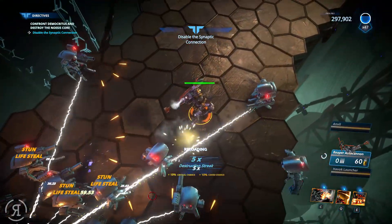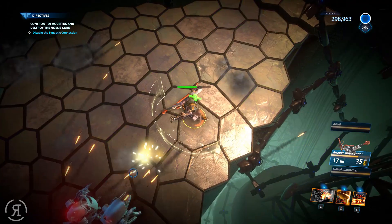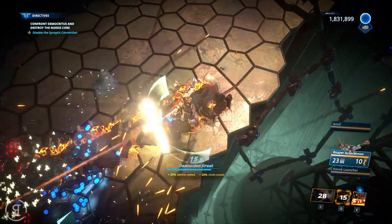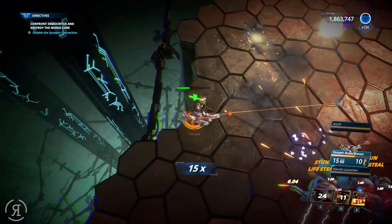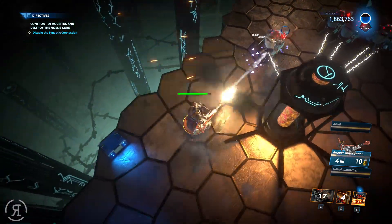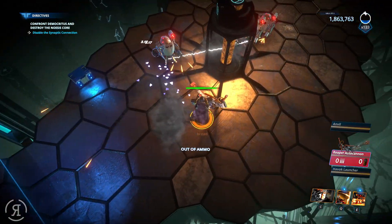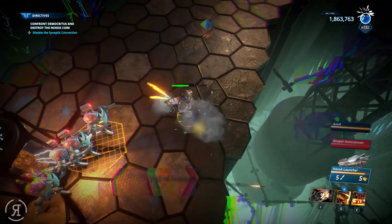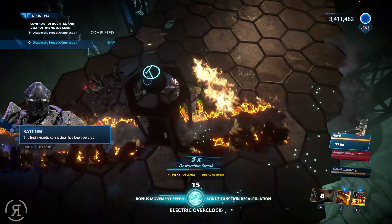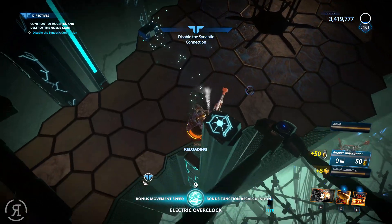We need to kill everything connected to the synaptic connections to disable the hive mind. Let's use the ultimate ability — that's why they improved the cooldown on it, I assume. I'm taking a huge amount of damage because these guys have shields, which makes ballistic weapons terrible against them. Having someone like Hex or maybe Catalyst would make a huge difference. We've killed all of them, which is very good.